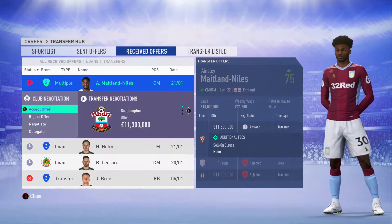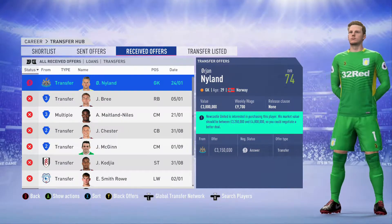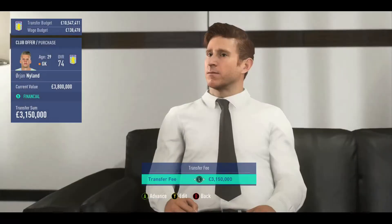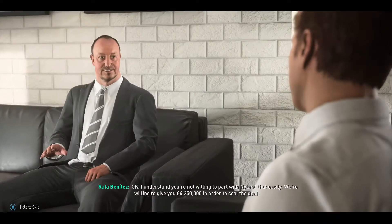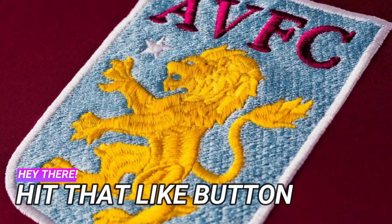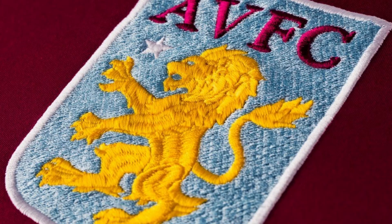We'll be paying 25% of his wages. There's an offer for Maitland-Niles from Southampton of 11.3 million - that would be quite the bonus compared to what we paid for him, but I don't want to let the player go at this stage, so we've rejected that. There's also an offering from Newcastle for Nyland our goalkeeper - we've got plenty of goalkeepers from the youth squad so I'm negotiating a deal at 4.25 million. If you enjoyed the episode don't forget to hit that like button and subscribe for more FIFA 2019 content - and don't forget this is a two-part episode so the next part will be coming up shortly.